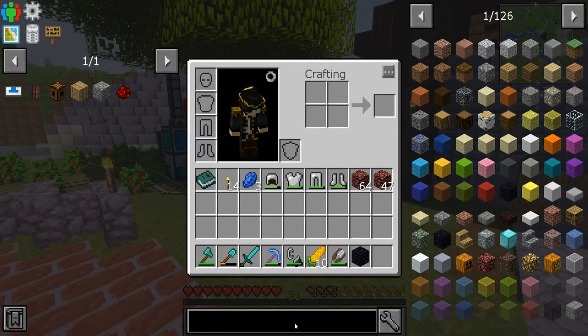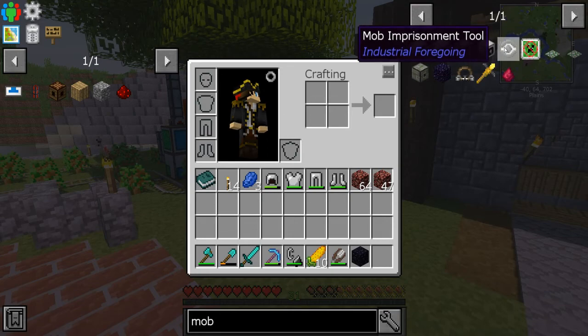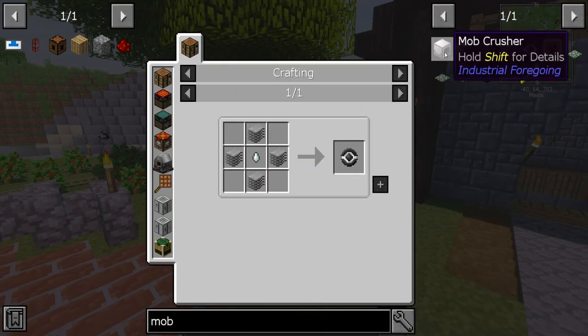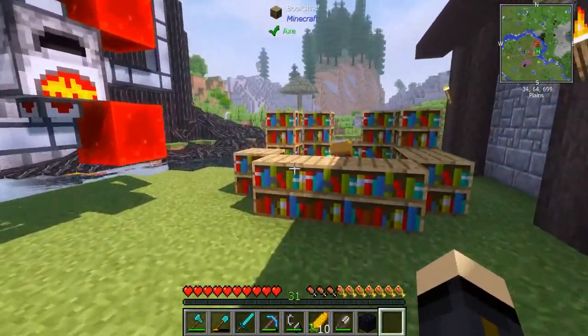In order to do that, there's a few things that we're going to need. We need a mob duplicator, and we also need a mob imprisonment tool. The recipe for that requires a ghast. And the mob duplicator needs magma cream and nether wart. So we're doing a trip to the nether — that's going to be the start of this episode — trying to find a fortress for the nether wart.